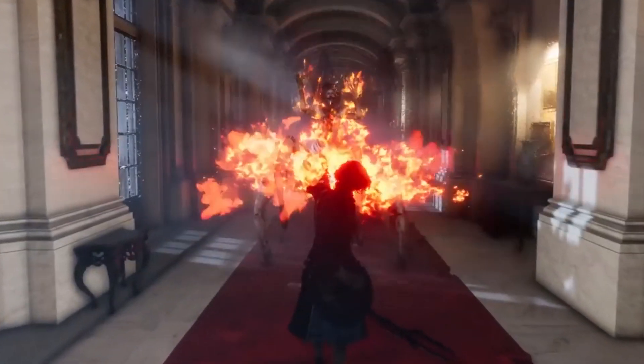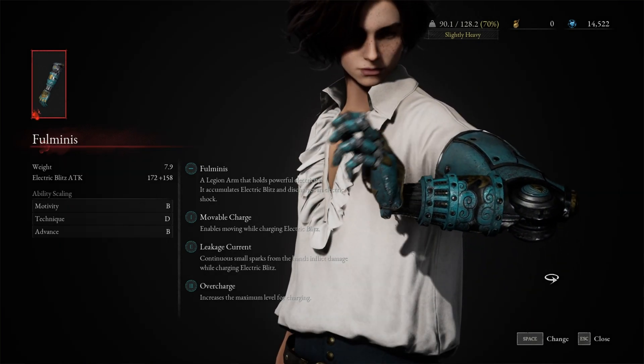Time to build a legion arm from Lies of P. This game is a twisted version of Pinocchio where the main character is a puppet created by Geppetto called P. This is not going to be for me - it will go to another content creator that you might know, you'll find out later who. In the game you build these really cool arms called legion arms with different abilities. The one I'll make is called Fulminis, and I just finished playing the game.